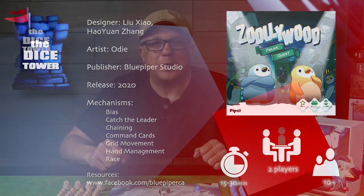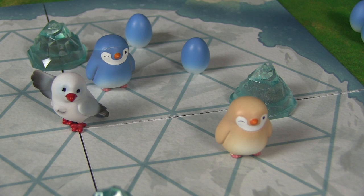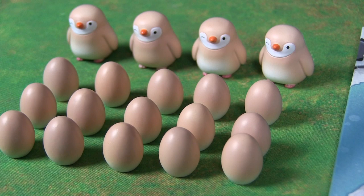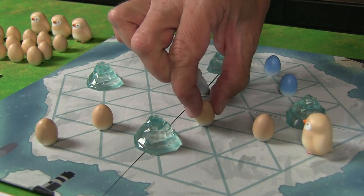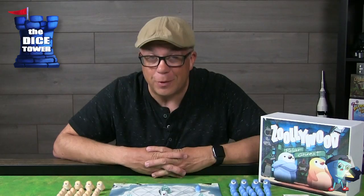Zooli Wood is the greatest film production company in the animal kingdom. Production is about to begin on Zooli Wood's next big blockbuster known as the Polar Quest, and a talented penguin is needed to play the starring role. Two famous penguin actors have made it to the final audition, but only the best penguin can win the part. Your goal is to get all 16 of your eggs placed out onto the board, or put your opponent into a situation where they are no longer able to perform any of their three possible actions.